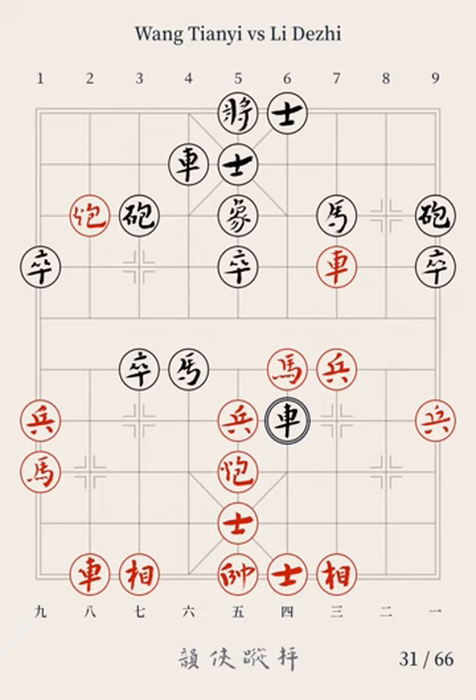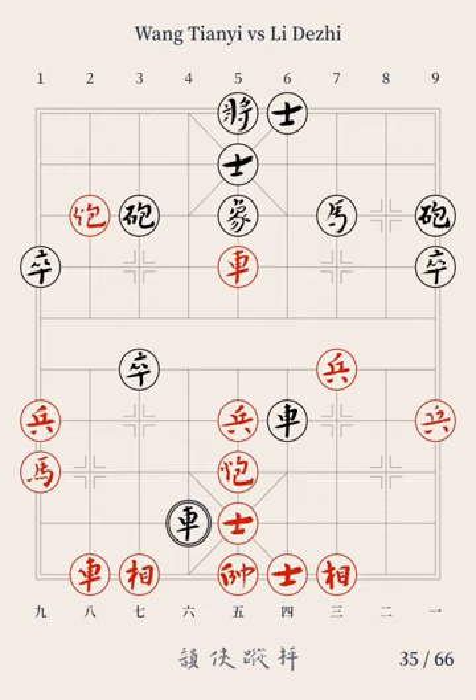The 16th move: Red Horse 4 jumps to file 5; Black Horse 4 retreats to file 5. The 17th move: Red Chariot 3 moves to file 5; Black Chariot 4 advances by 7 points. Black's move, in which the horse retreated to take Red's horse, was a blunder. Red's chariot took the central horse, sacrificing the chariot for delivering a checkmate threat — a brilliant move. The Grand Master's powerful maneuvers for attacks have been illustrated on the chessboard. In such a quiet position where the pieces were intertwined, the offensive action broke out all of a sudden, like an unexpected thunderbolt on open plains.